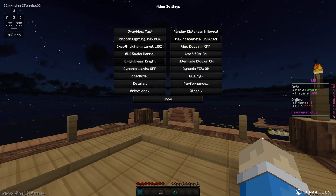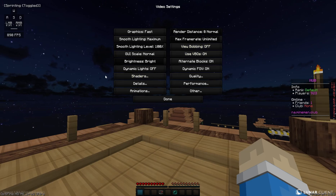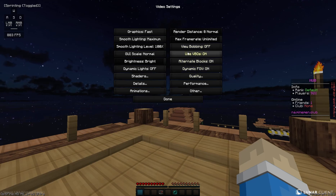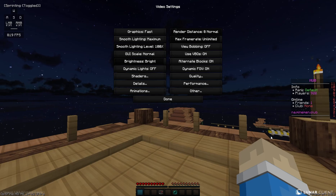I've got view bobbing off because when view bobbing is on, the aim is a little bit less accurate. So when you're trying to aim at your opponent or when you're trying to bridge, it won't be as accurate as if you have view bobbing off. But it does look like you're floating across the ground because there's no hand bob. Personal preference — I like it off.